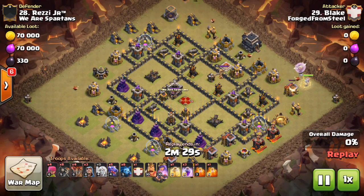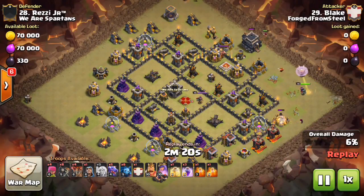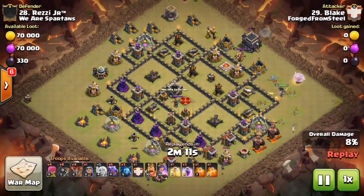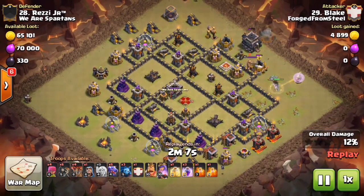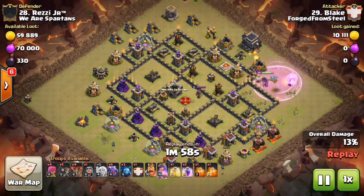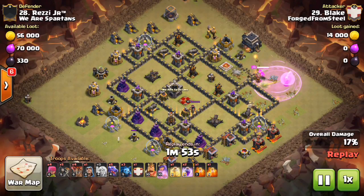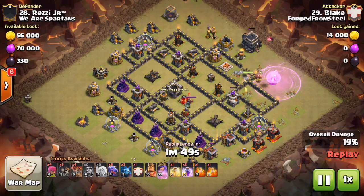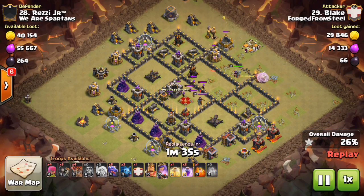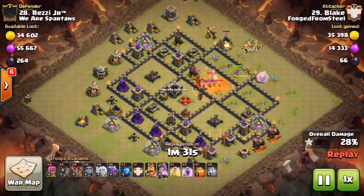Here's our third and final example with Blake coming in. Same thing — a queen charge, and just like the other bases, you see those four offset air defenses. He's starting over at three o'clock. A wizard takes out the town hall but goes down to the mortar; the funnel is already set. He drops wall breakers and a rage as the queen approaches the enemy king, pops that wall, and breaks into the BK compartment. She can clearly get the other two air defenses without a problem, funneling the top with a wizard. Already two air defenses down — basically half the base is going to be eliminated.